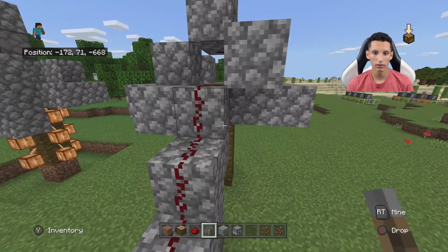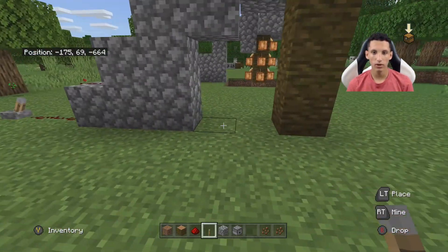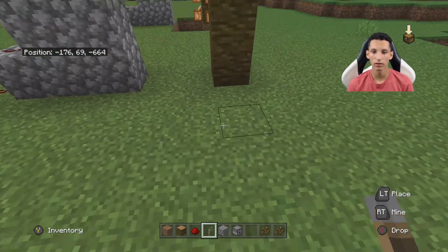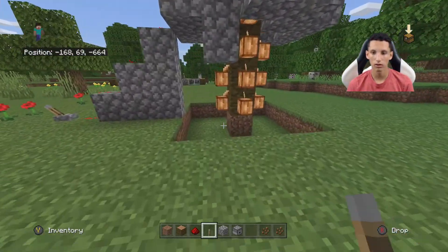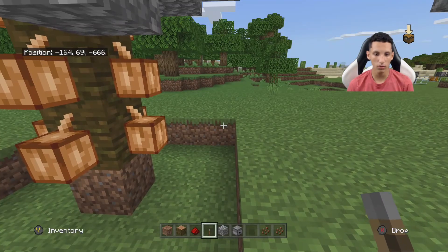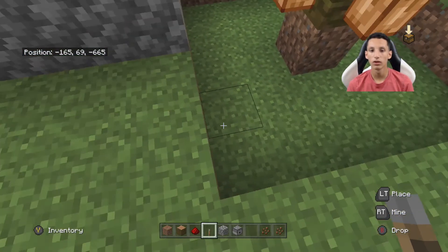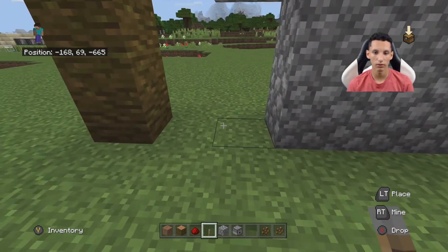Then once you're finished with that part, we're going to have to dig the hole. The only reason I want you guys to dig the hole is so that all the seeds will stay in a certain area and the water doesn't keep rushing out all the way over there. So I'll go over here and show you the dimensions of the hole. It is 5 by 5, so dig a 5 by 5 hole.